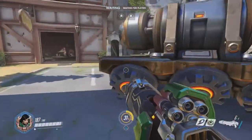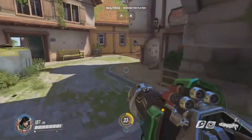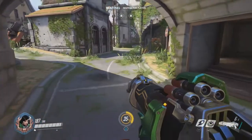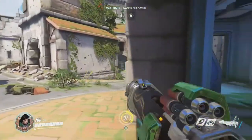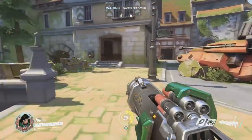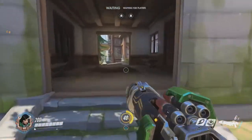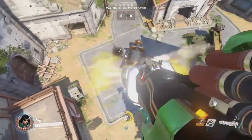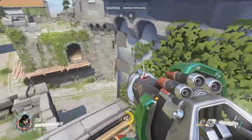If you don't have a Pharah and you're playing aggressive, you'll need to take the side routes to take less damage and keep your team alive. I'd recommend coming up this way. You will generally see a lot of people using Pharah on this map because it's just so effective, and I definitely recommend it — it is a beautiful way to push through.